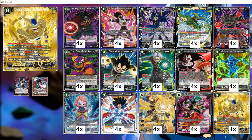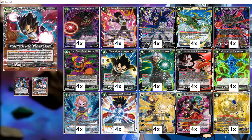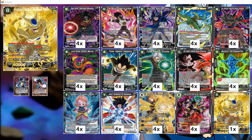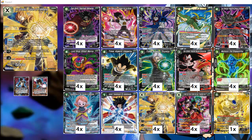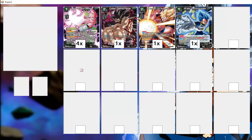Golden Cooler is the reason I made the deck. The idea is to use the leader's ability to burst, get him to the drop, then grab him from the drop and bring him back to hand with the leader's awakening effect. He has the ability to board wipe, plus other cool stuff, but the main thing is his board wipe ability and the fact that he has a blocker.